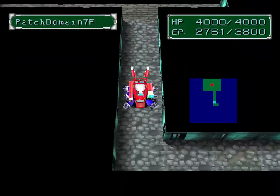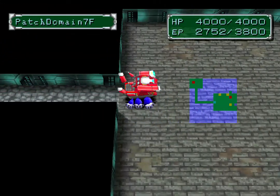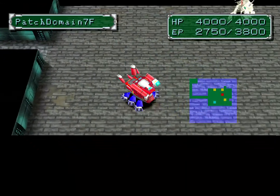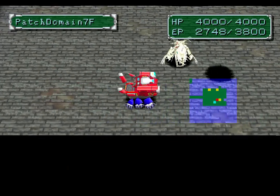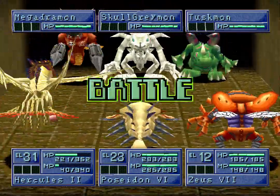SkullGreymon really wants to get into a battle this early into the episode. Hopefully we can find a — we don't have to do one battle. We got the portal just there. We know we've got to find the three Chaos Generals that Digimon has told us where to go.